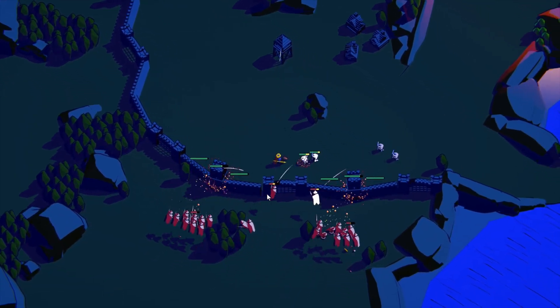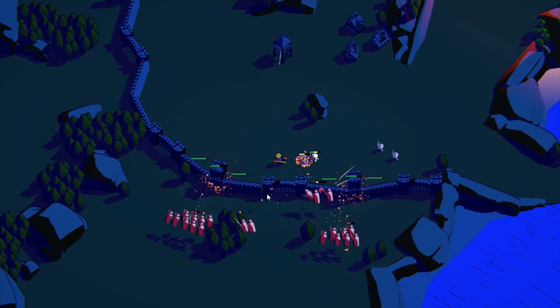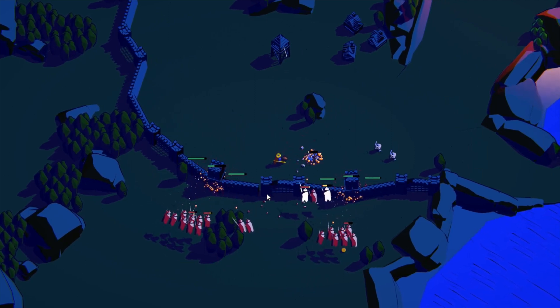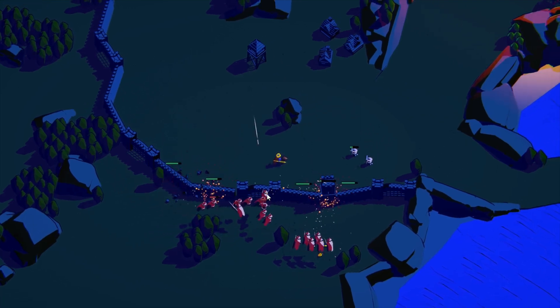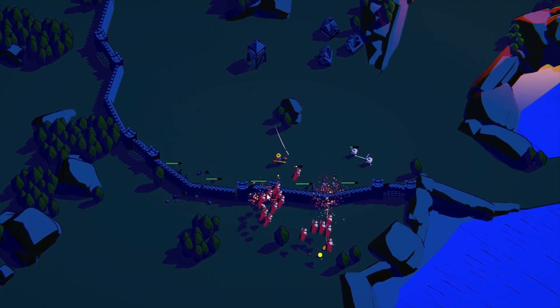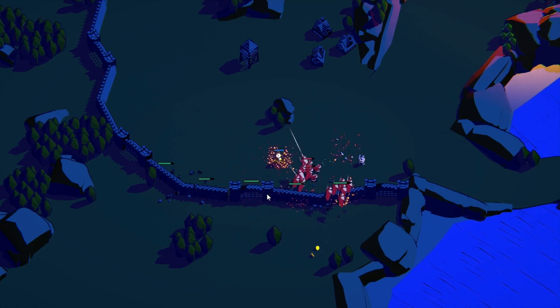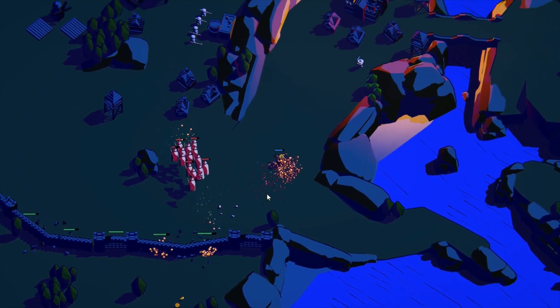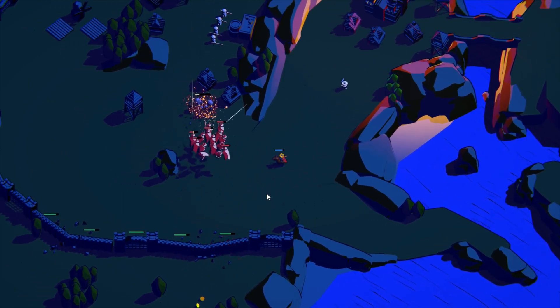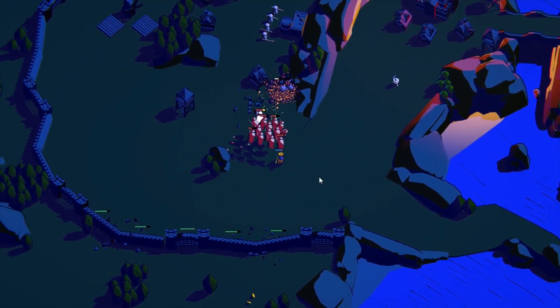On the Uferwind map, you need range — towers and ranged units — because when the witches show up, among other units, they fly and do a lot of damage. I think they need a damage debuff personally, as they will blow through every building you have. But that's fine; it just means you have to learn the level and figure out what you need, otherwise you're going to lose.